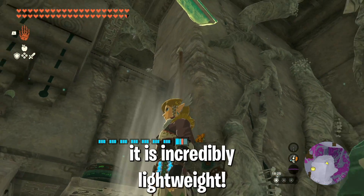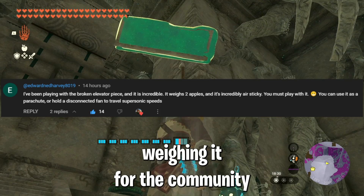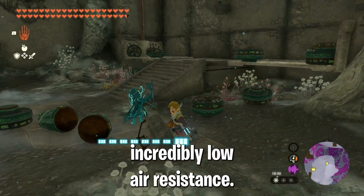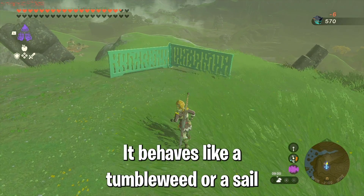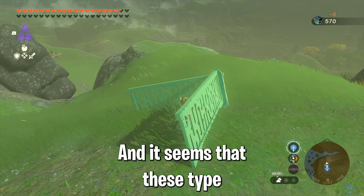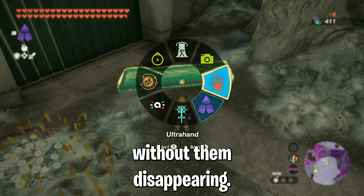Even though it is a mid-sized item, it is incredibly lightweight. Thanks to Edward Ned Harvey weighing it for the community, we know that the precise weight is two apples. Besides that, for some reason it has incredibly low air resistance. It behaves like a tumbleweed or a sail in that regard. A small wind is already enough to move the object. And it seems that these types of objects are the only ones that you can detach from an auto-build without them disappearing.